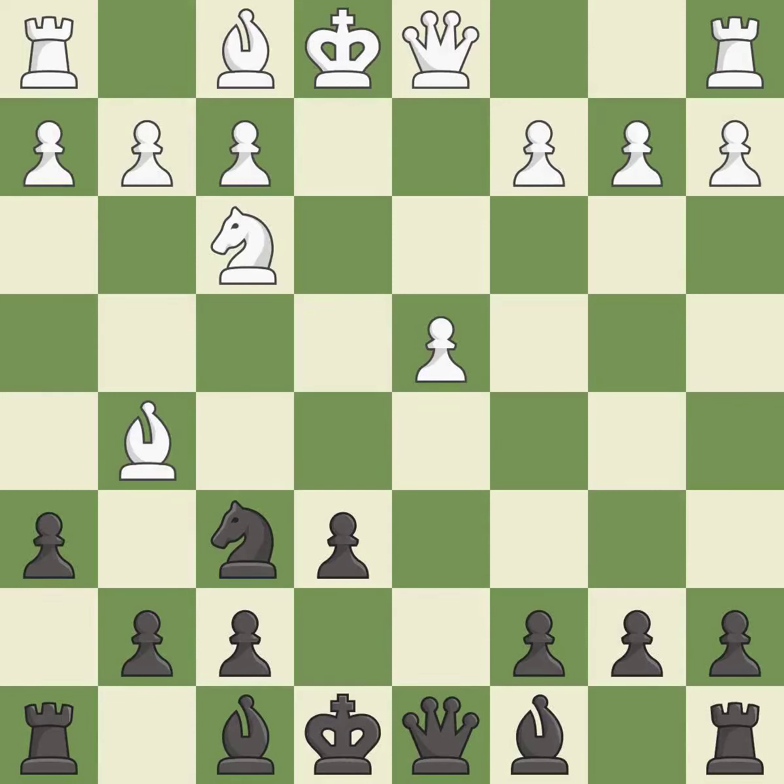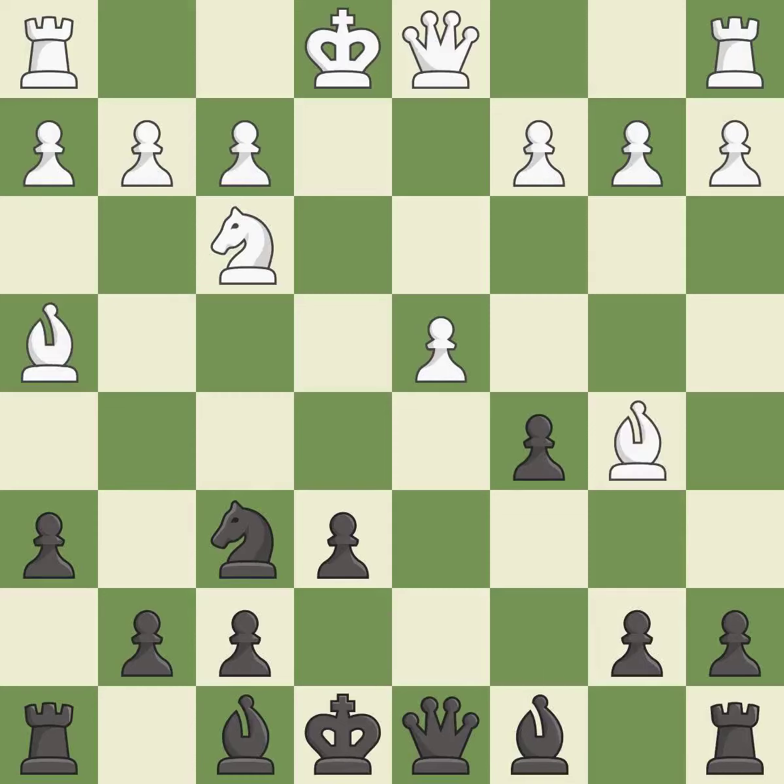The opposing bishop is kicked by a pawn and must now move or be captured. The bishop moves to safety. A bishop is developed off its starting square, getting it into the action. This blocks the check from the opposing bishop — the only good move. This maintains the balance in material with a good trade.